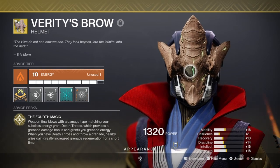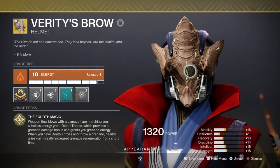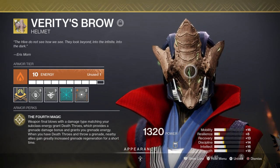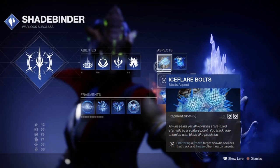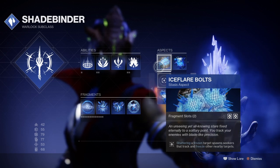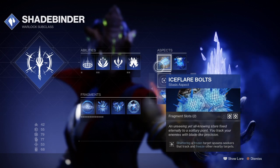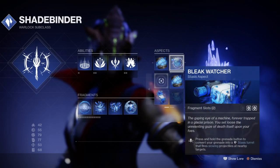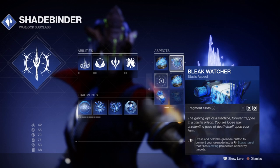Grenade damage means little for us as they can't outright kill a target unless they are already weak. The extra grenade energy bonus is where it's at and when combined with Aegis Scepter, we can easily get it up to x5 within a few seconds. This also offers a secondary effect where upon throwing our grenades, nearby allies will also benefit with an increased grenade regen for a short time — handy for other players who need to rely on their grenades to get through.